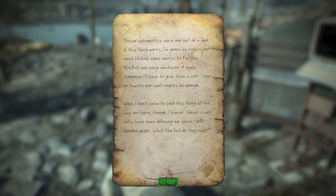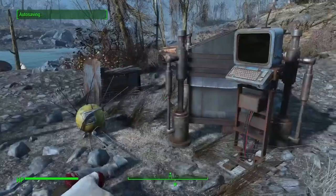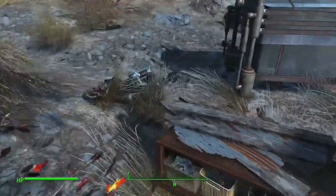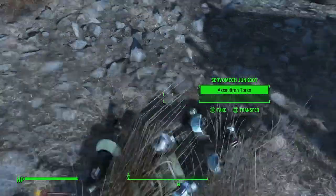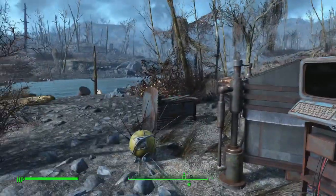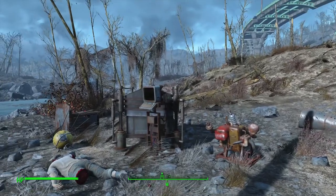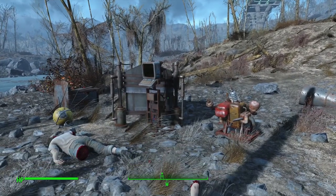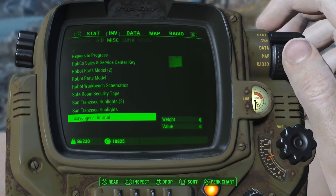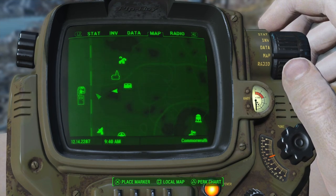I'll show here on the map — I was on my way to the Nuka World Train Station and there's a scavenging bench right there with Automatron parts. I'm in the middle of nowhere; I don't know if it's a random encounter or what, but I just thought it was really interesting. It's right here on the map, right next to the stockpile.